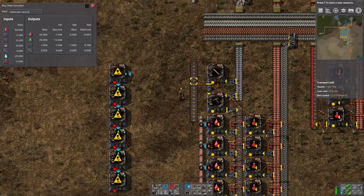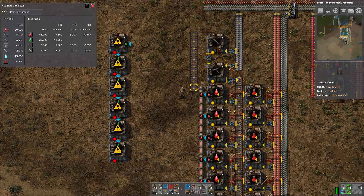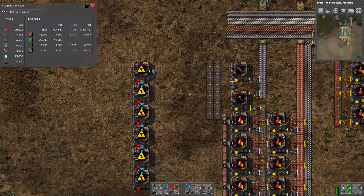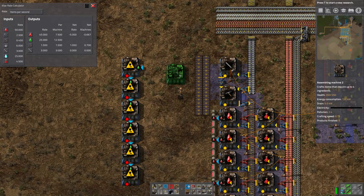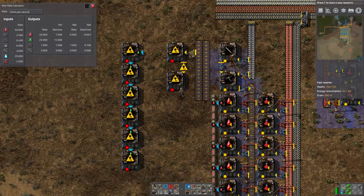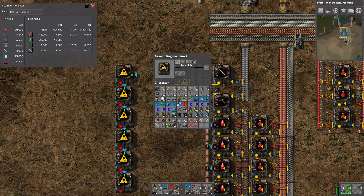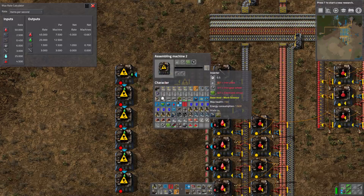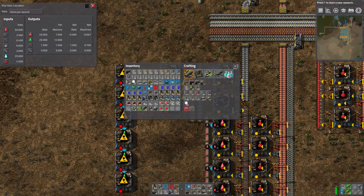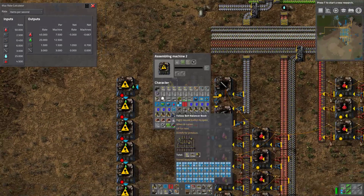We're going to need some kind of belt here. To make the assemblers we need a lineup - we need gears, plates, and circuits - so that's going to be two belts. This will be standards, this will be fasts. Pull off, pull off - this needs plates and circuits. This needs plate, circuit, gears - we will put gears on the outside.